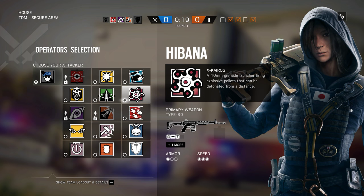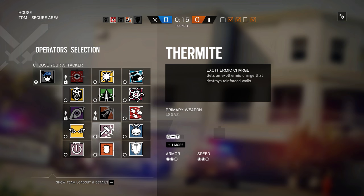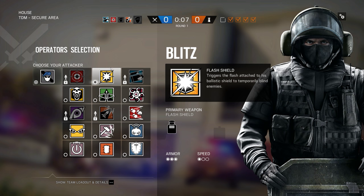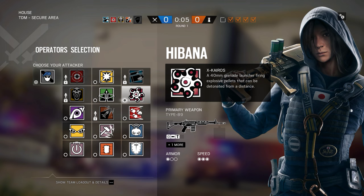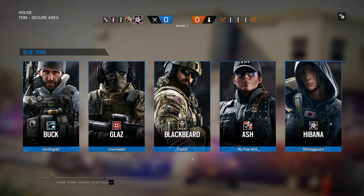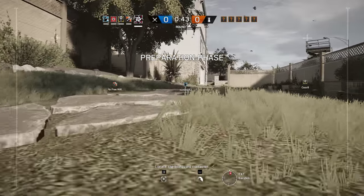I can do the fuse thing again if you guys want to do the Hibana-Ash rush. If you want to be fused, let me know. I don't know if I'm going to rush. I can go Montana if you want, you do whatever you want, man. We need a wall breaker so I'll go Hibana, just in case they got garage — and we can't break through it because we didn't bring anyone to break through them. We all died on the stairs.